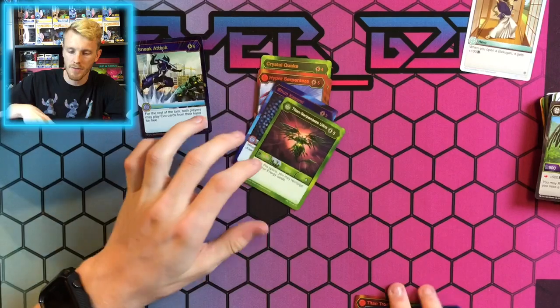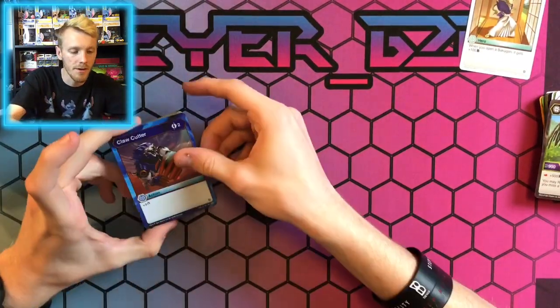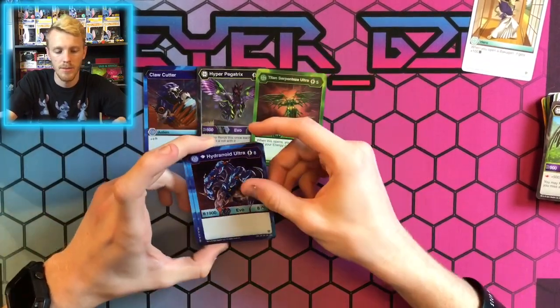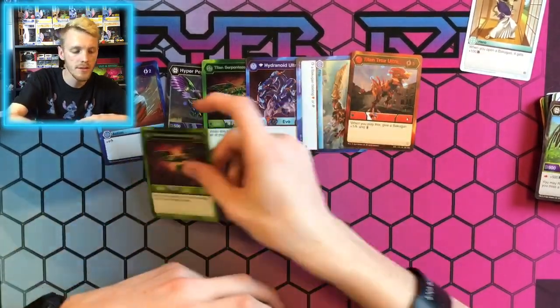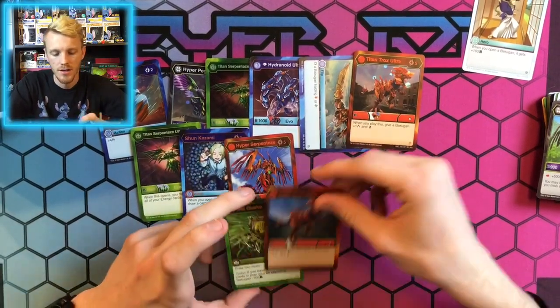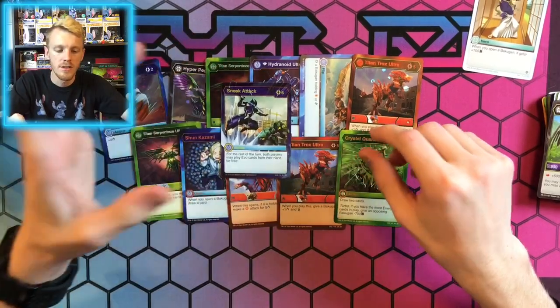Let's do a recap of everything we got. We have Claw Cutter, Hyper Pegatrix, Titan Serpentis Ultra, Diamond Hydronoid Ultra, Deep Freeze, Titan Trox Ultra, Titan Trox Ultra again, Shun Kunzumi, Hyper Serpentis, Titan Trox Ultra, Crystal Quake, and our Bakugan Elite Sneak Attack. This pack opening wasn't too bad.